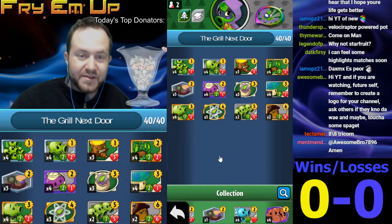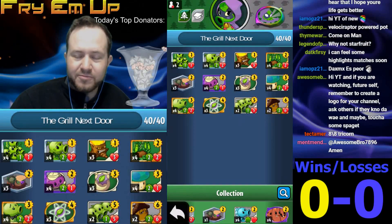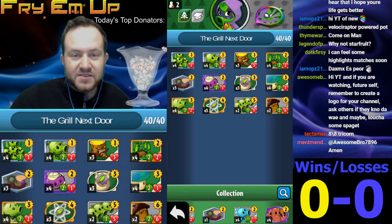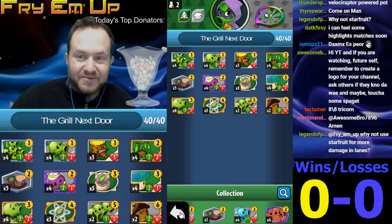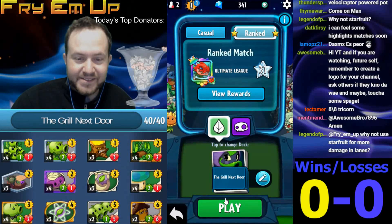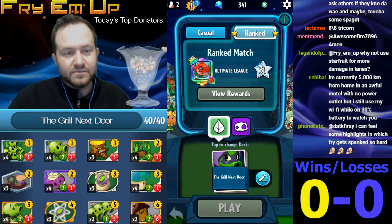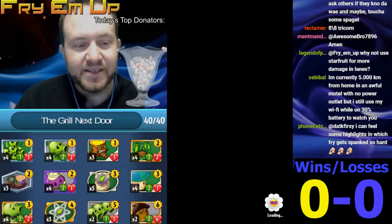Pea Patch also grows into a 2-4-4 if you have Podfather on the field. Let's give this a shot. I think it's going to work well. Tempo decks — where you're building up your board faster than your opponent — are actually a lot better now than they were last season. Here it is, hope you enjoy, let's get into it and see if we can get those highlights going.